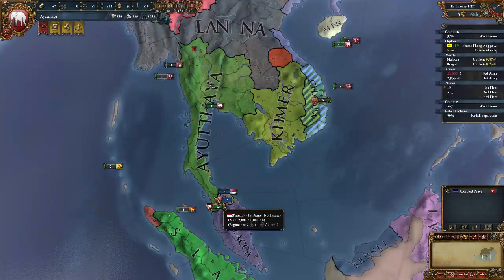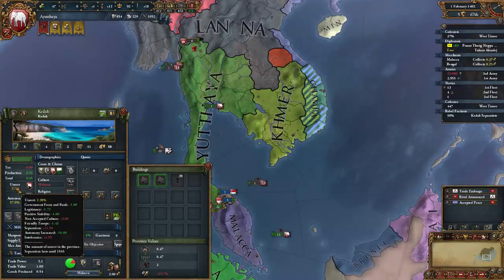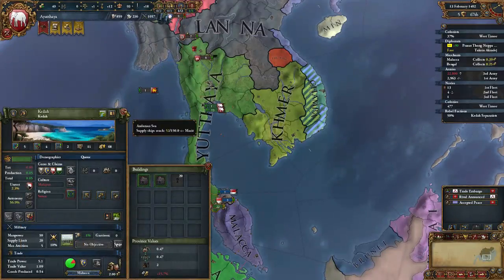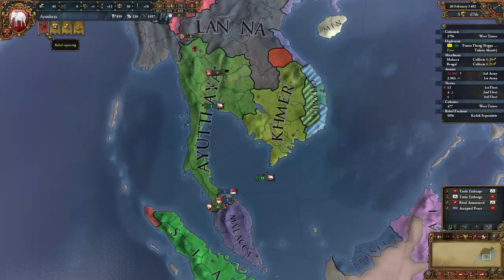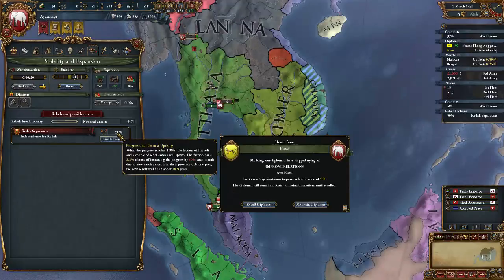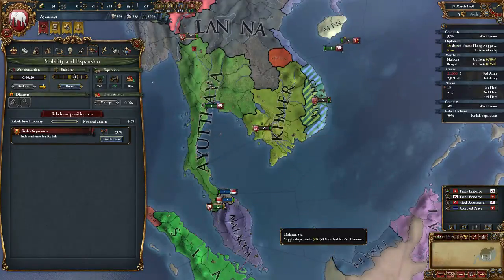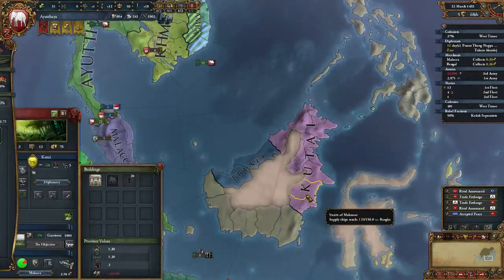Alright, how are we doing? Are we ready to convert this? 2.3 unrest — it's going higher. Must have lost something, so I'm not entirely certain I want to do that. Yeah, they were going down. That's fine — we know why we're doing that.